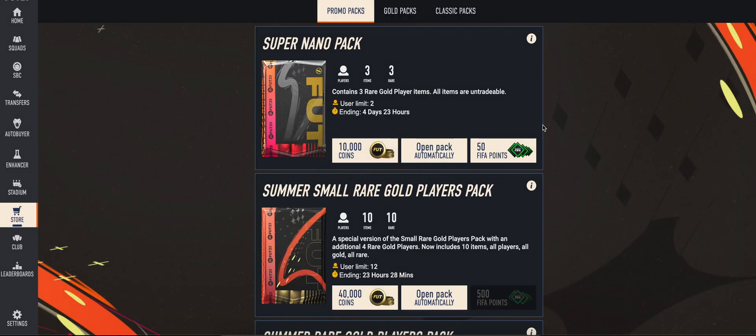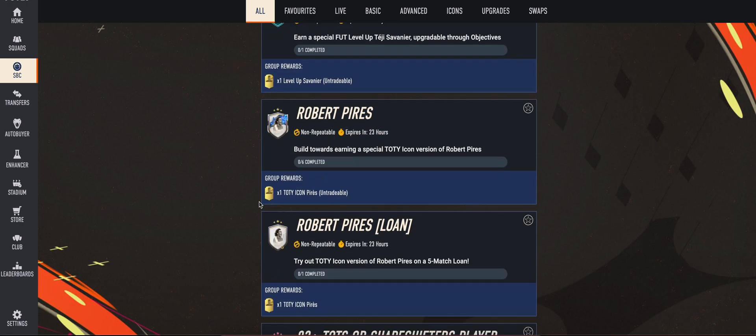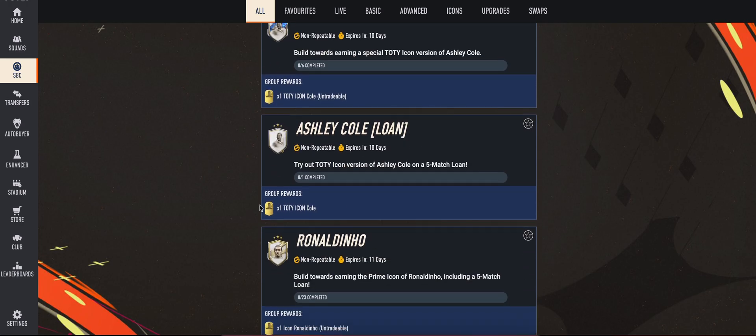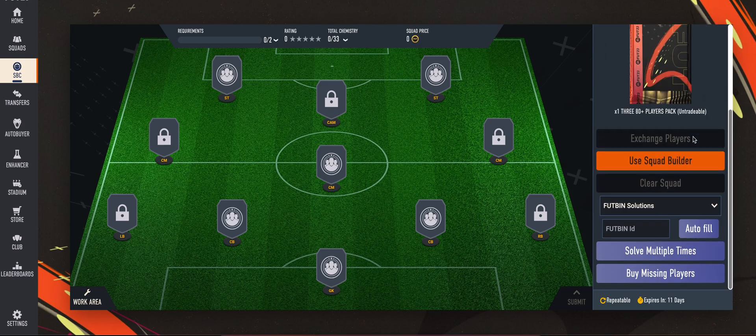If I go to the store now, you can see I don't have any packs. As soon as I complete this SBC, I should have some packs. Let me find a repeatable SBC. Currently we don't support all SBCs — we are planning to add support in the future. But in some repeatable SBCs you might not see the 'solve multiple times' option, which means that SBC is not yet supported.